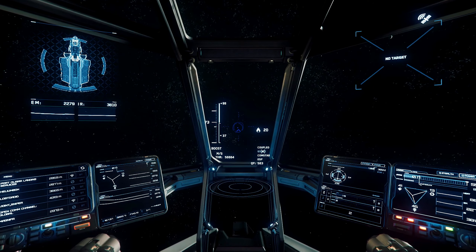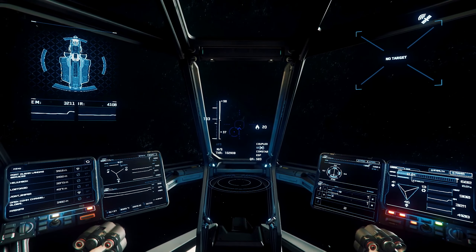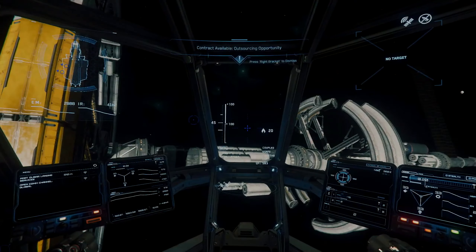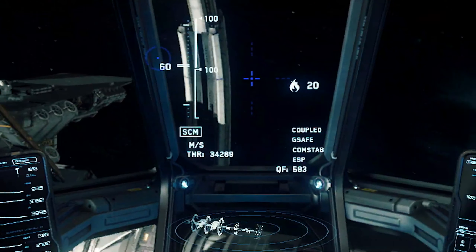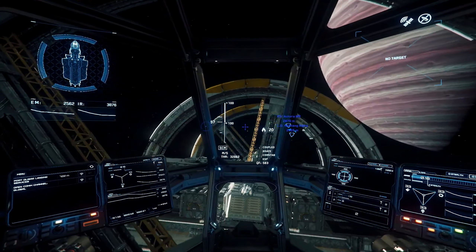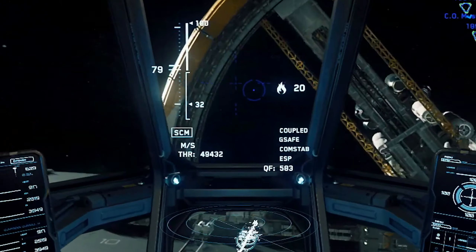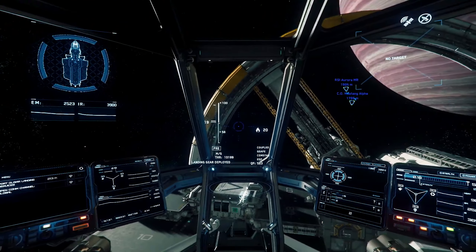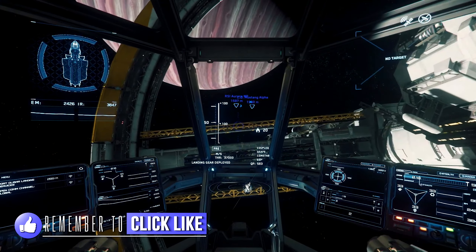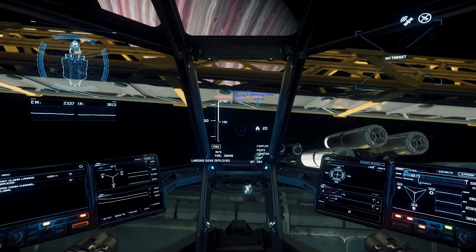There are also two flight status indicators: boost and afterburner. Boost increases the maneuverability of a ship by adding more fuel to maneuvering thrusters. Afterburner greatly increases the full velocity of the ship, shunting more thrust fuel to the main thruster. Here you can see that we are in space combat maneuvers — or SCM — flight mode, often considered the standard flight mode, offering the best balance of maneuverability and speed. There's also precision mode, linked with the ship's landing gear. With landing gear deployed, a ship automatically enters precision mode, reducing thruster output and top speed for greater control — most often used for landing, but also useful for negotiating tight spaces.